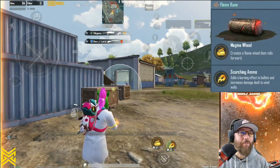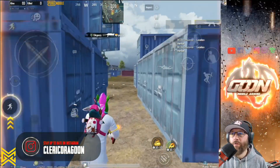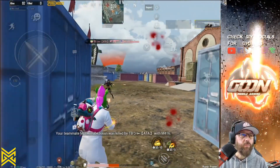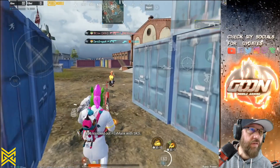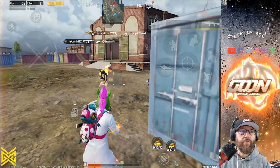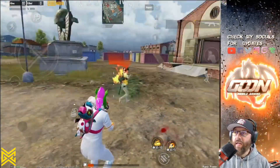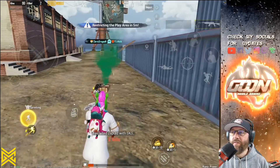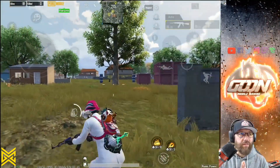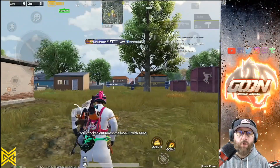This is the Fire Rune. The Fire Rune creates a Magma Wheel — a flame wheel that rolls forward. I included that so you could see the power of the fire. The Scorching Ammo adds a burning effect to the bullets and increases damage dealt to Wind Walls. In my opinion, this is one of the more offensive abilities or runes. The Fire Rune gives a guy who likes to push that ability, and being that the Magma Wheel rolls forward, you can get behind it and kind of push with it.